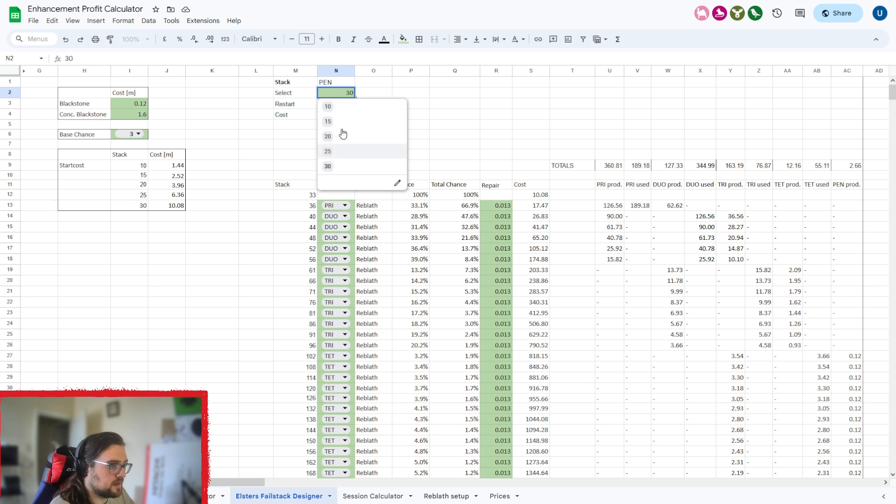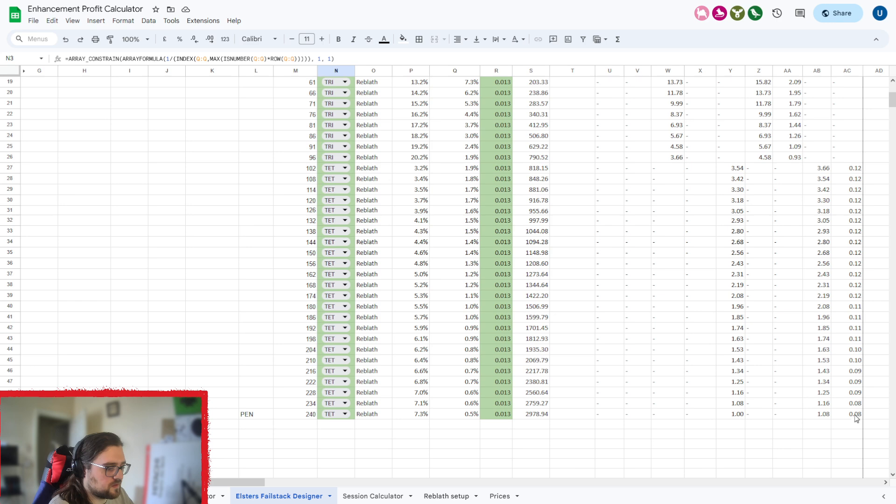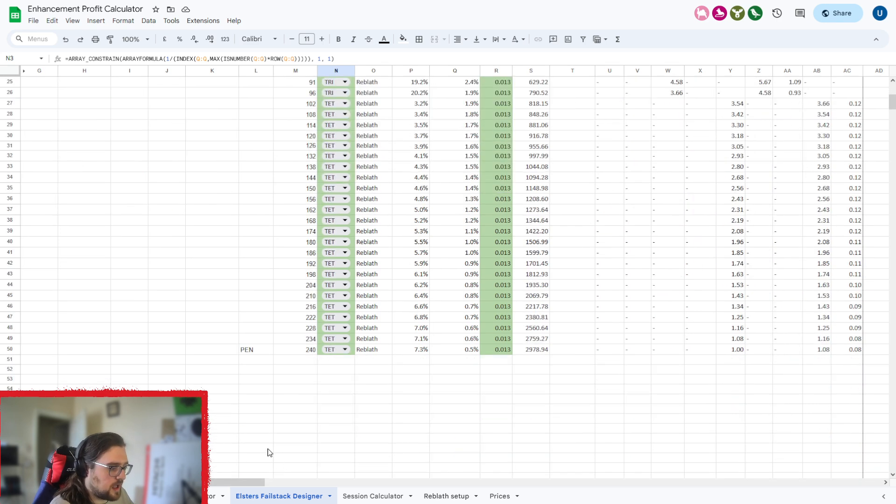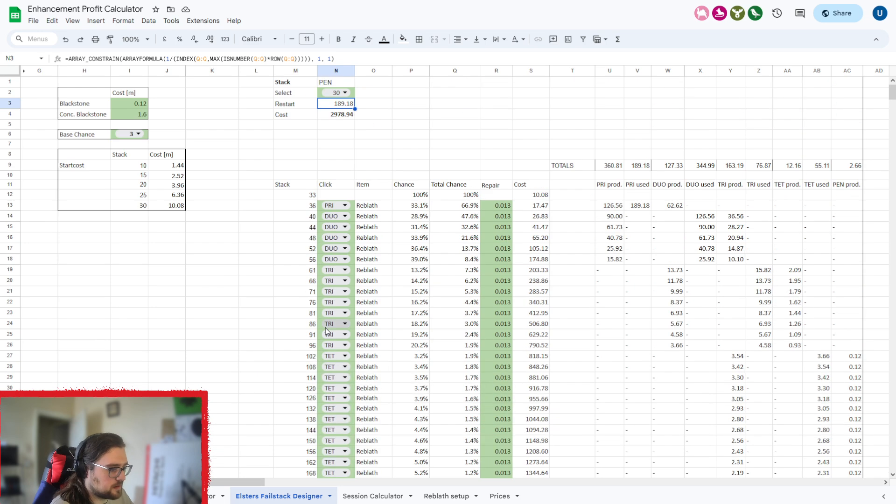You can also change the stack you're starting with from the black stones stacks and adjust these around accordingly. Getting rid of those extra rows below keeps the sheet accurate. I need to update the math on that — basically how many times it restarts — I'll set that in a future update. For now, just make sure you don't have PEN written multiple times.